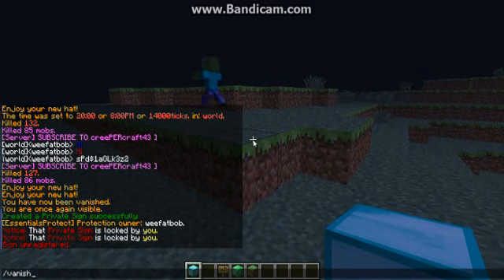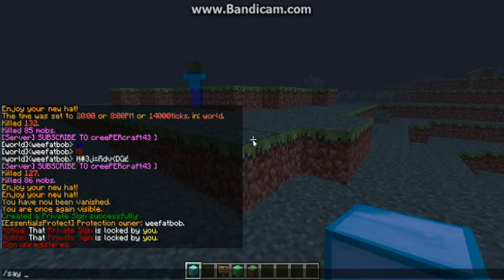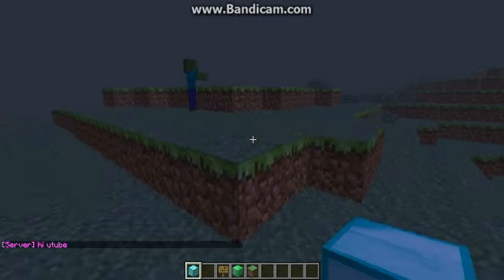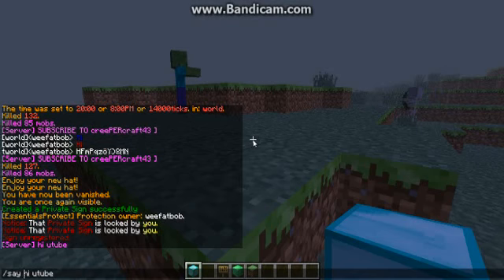Right now I'm just going to type in help essentials to see some other commands. Slash say — /say — then whatever message you want. I'm just going to say 'Hi'. It'll just come up purple and say 'server'. You can put like color codes from 1 to 9 or A to F like that.